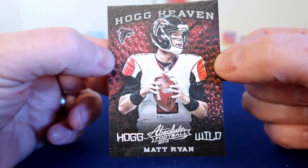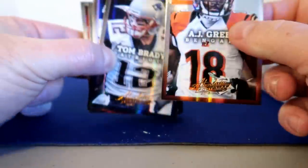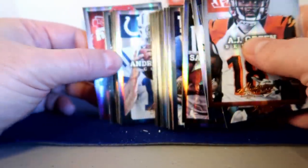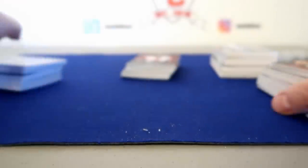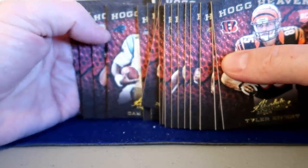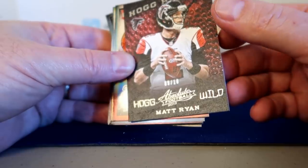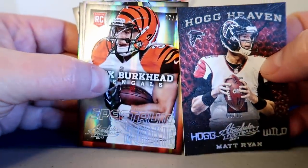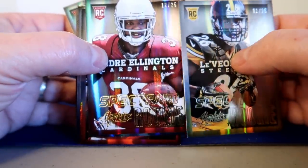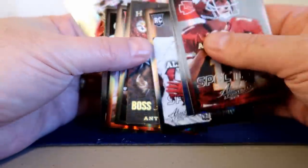Let me do a quick recap. I enjoy the base cards — a little rainbow-looking foil there, the back's pretty good with stats. So I do not mind the base of this product at all. Hog heavens — you get one per pack, I ended up with 24, so basically four per box. There are rookies and vets on those hog heavens. Serial numbered cards — ended up with 26 serial numbered cards, that's kind of crazy in six boxes. Got several low ones — five of them at 25 or under: Matt Ryan numbered to 10, Rex Burkhead numbered to 10, Le'Veon Bell rookie numbered to 25, Ellington to 25, Fuller to 25. You also get a lot numbered to 99.